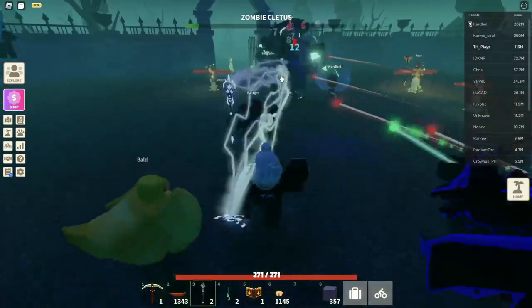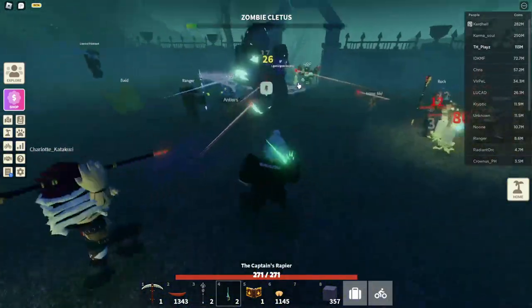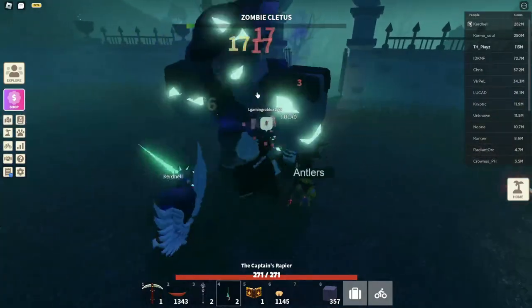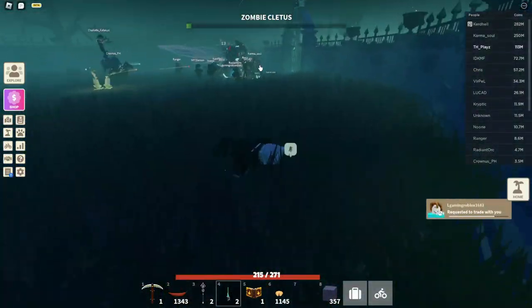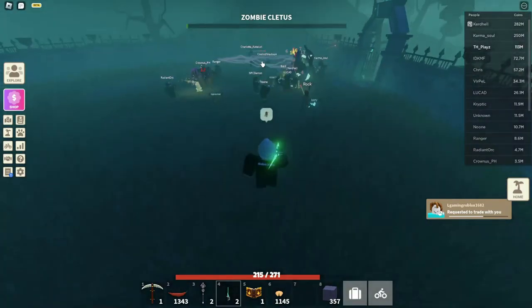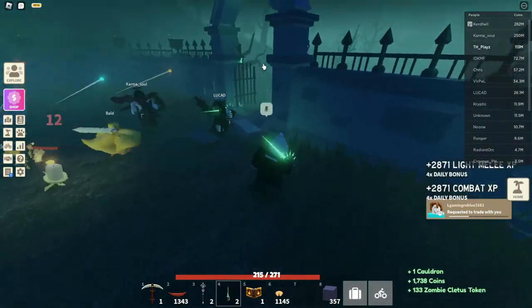So what you're going to do is, there are multiple ways of doing it. There is to kill this boss, and there's a chance of dropping it, or you can get the cauldrons from this boss and place it on your island.